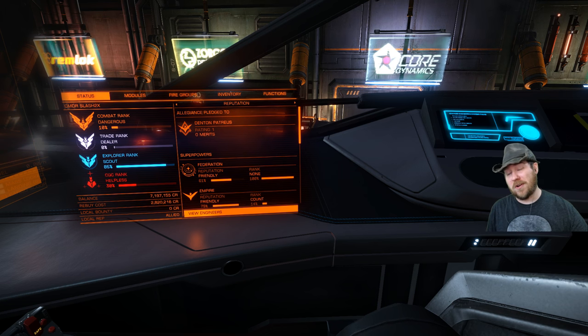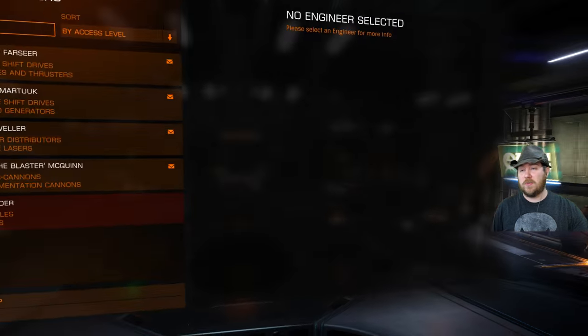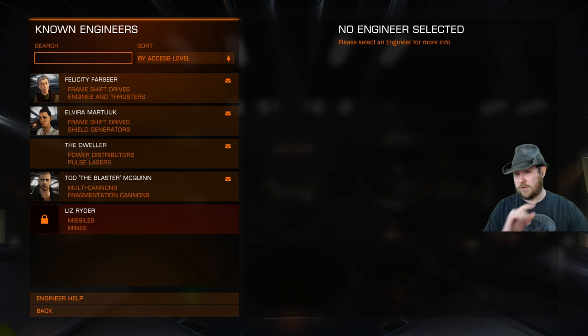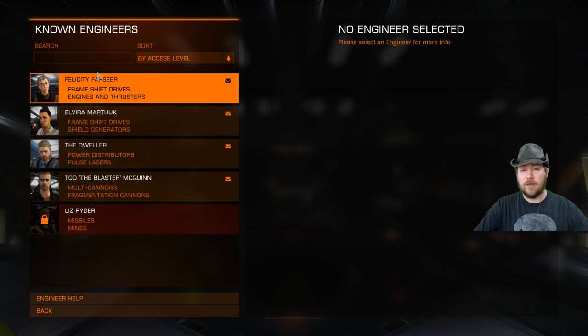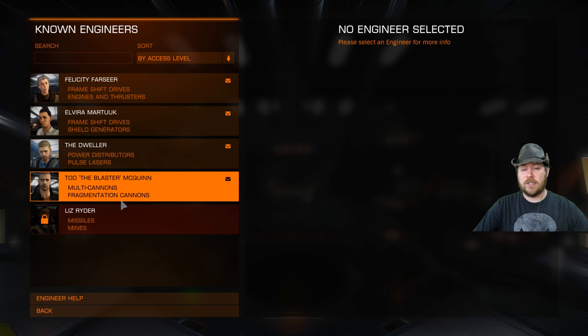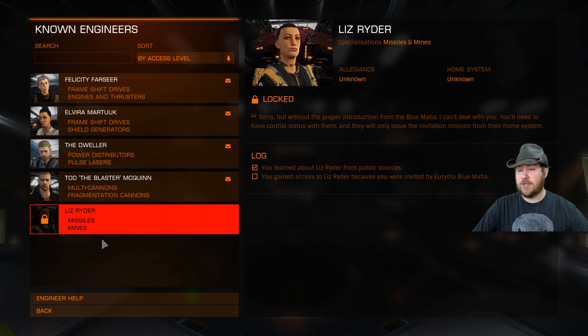One of the first things we'll look at is going to be the namesake of the update: Engineers. This is going to be for Horizon folks only, unfortunately. You go down into your right-hand screen and they show you the known engineers — these are the engineers that I personally have information on. You may have more or less on your list depending upon what you've done and where you've been. Here are the base engineers you're in with. Each of these engineers you can click on — they have information you have to collect in order to do anything for them, so you have to learn about them first through public sources.